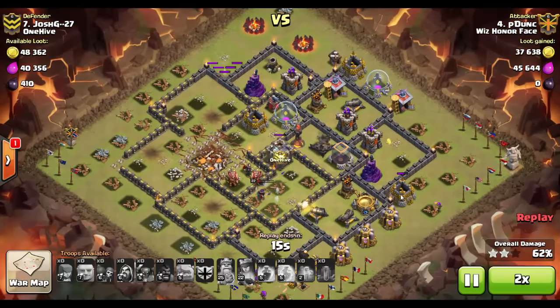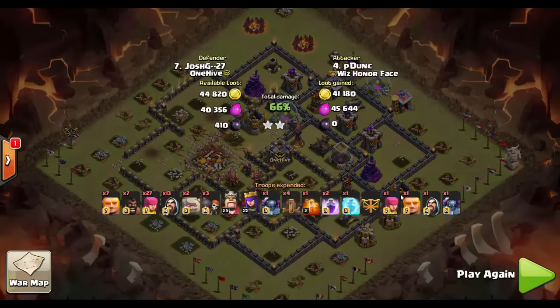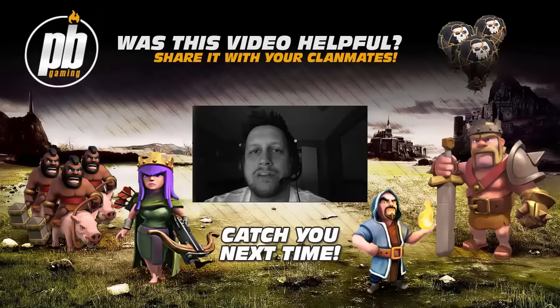Obviously this isn't a three-star strategy — if you're going for three, the earthquake spell is probably not best used, as the jump spell takes up less spell space and achieves something similar. But with the earthquake spell you can very reliably get that two-star, because you don't necessarily need all of your spell space to reach a Town Hall and clear half the base. Hopefully this has been helpful — this is Power Bang signing out. If you feel like you learned something today, share this video with your clan mates, get them to the channel, and your clan will be exploding for three stars from top to bottom before you know it. Thanks!